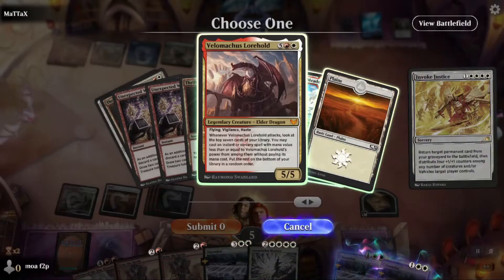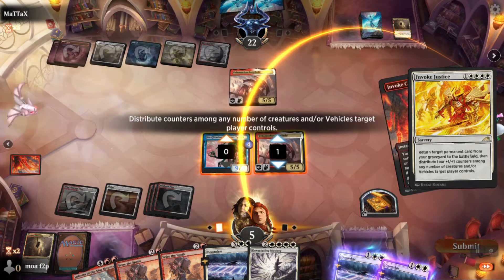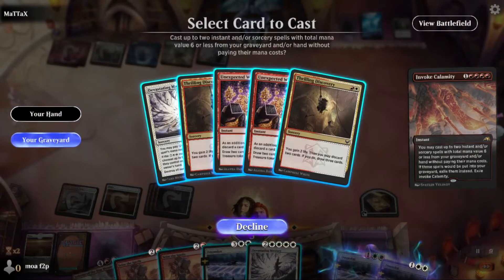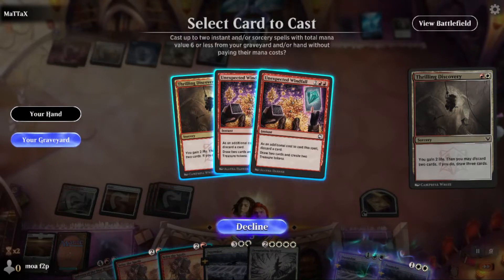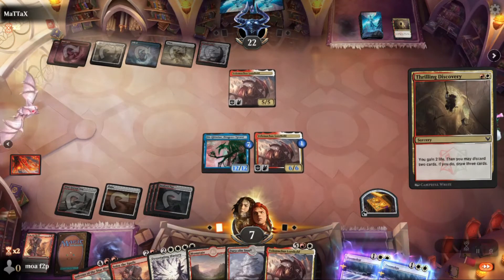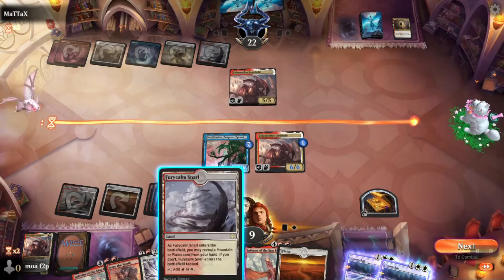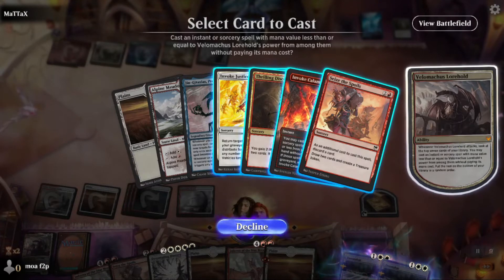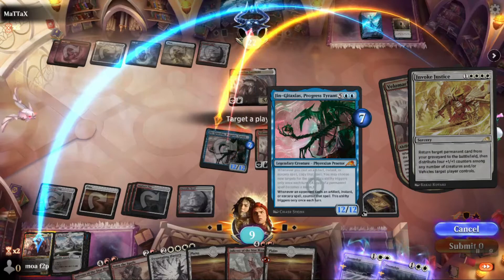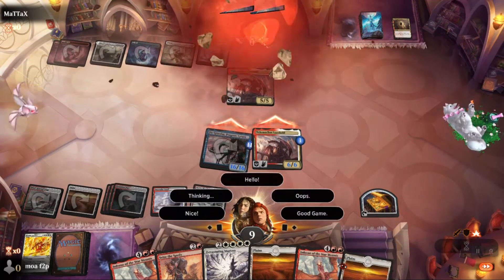Invoke into invoke, copying and putting a bunch of counters on — bring back Velomachus. One counter on Velomachus so it's just a tad bigger than theirs and they have to chump, then the rest on Jin-Gitaxias because it's hard for them to kill. Jin-Gitaxias copying our spells — this is beautiful! Hit another Invoke. Bring a land back and put counters on it — you don't need a creature as long as you have some kind of permanent. Opponent doesn't block and takes lethal.